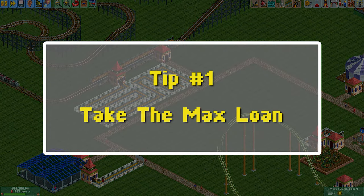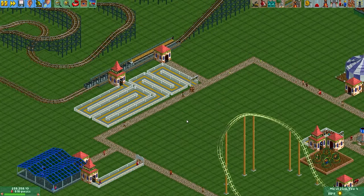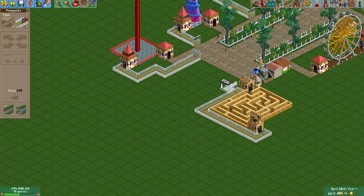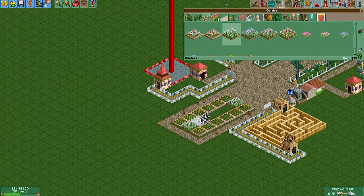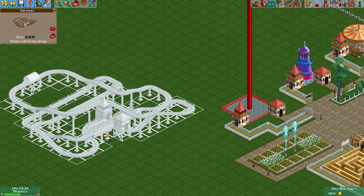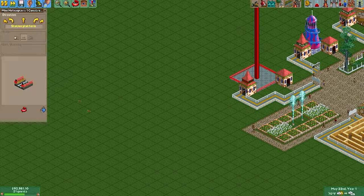Number one: always take the max loan immediately when you start your park. Now this one is really crucial, so be sure to write this down. Every park has a different loan amount, and the best scenarios are the ones that give you the most money at the start of the game. The loan is basically a gift — the bigger the loan, the better your park financials will be over time. You don't have to pay it back, and there are no consequences at all in the game for taking out a loan. The interest acquired is paid out to you at the end of the scenario, so you really want to rack that up.